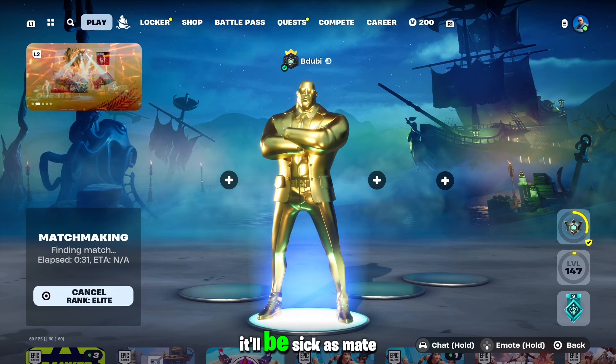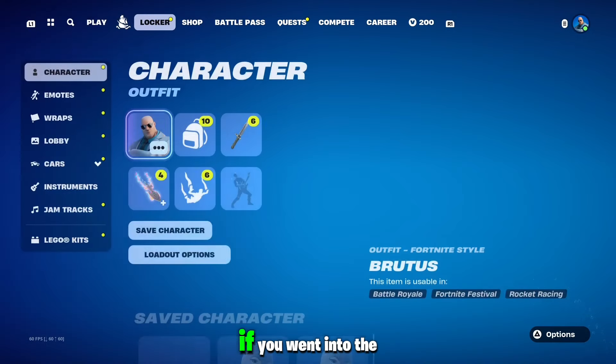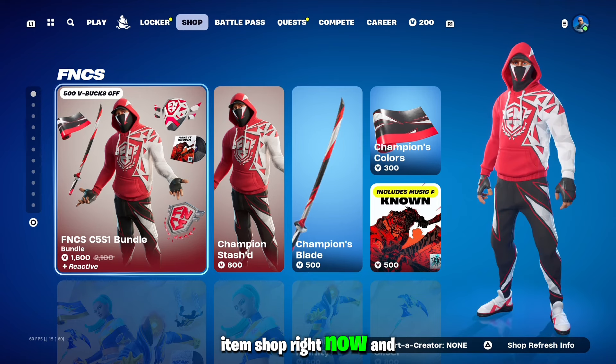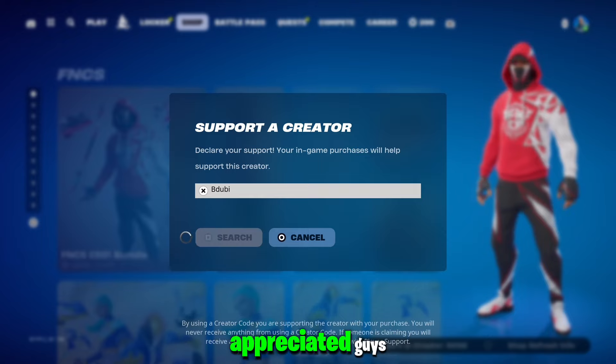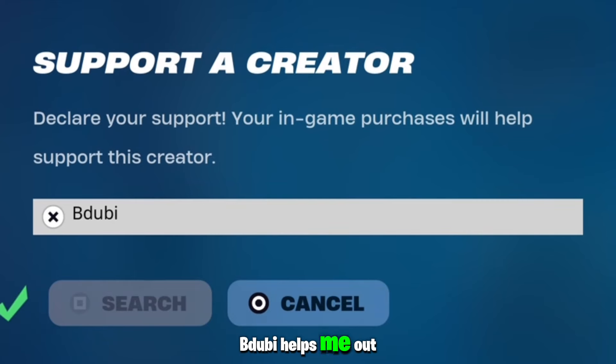But while we're loading into the video, it would be sick if you went into the item shop right now and put in code BW — it's not even in, let me quickly chuck that in. That would be greatly appreciated guys. If you put in code BW, it helps me out a ton — makes me $0 if you don't put it in.